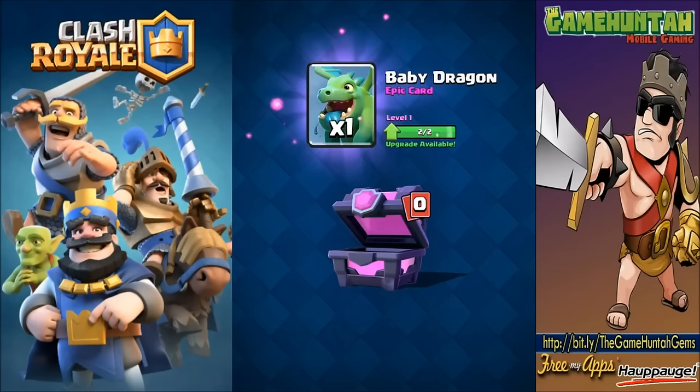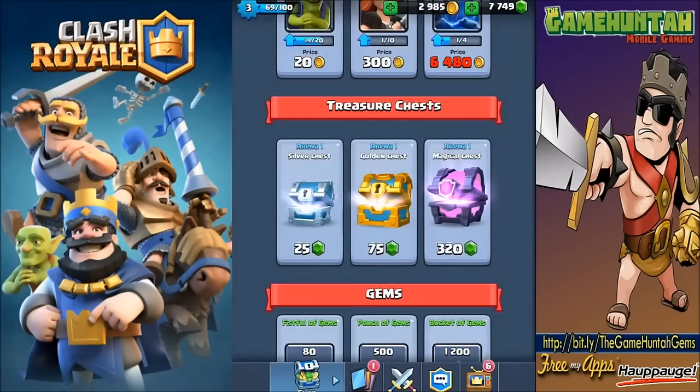It's funny but I'm getting pretty much the same kind of cards I already have. I can upgrade cards - for example, baby dragon: I have two baby dragons and I can move to level two. But I'm surprised, I was expecting to see something new. Let's open another magical chest.